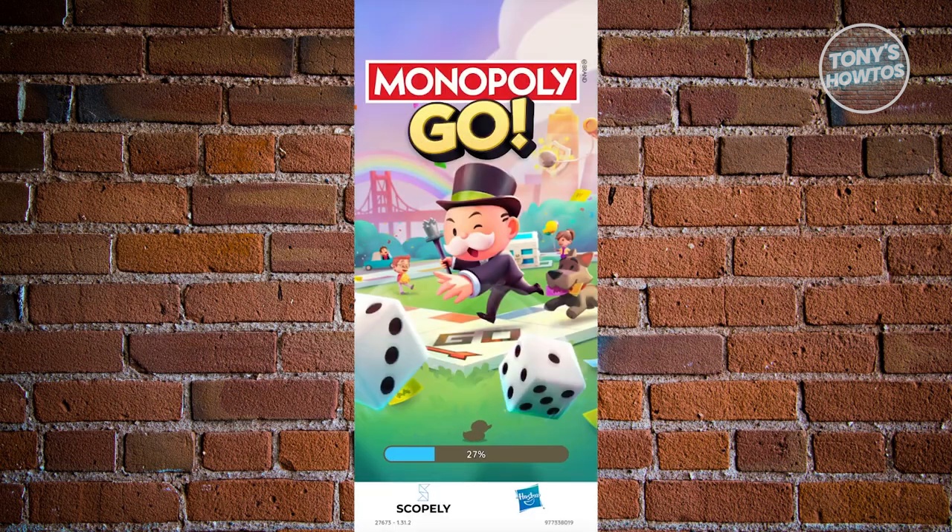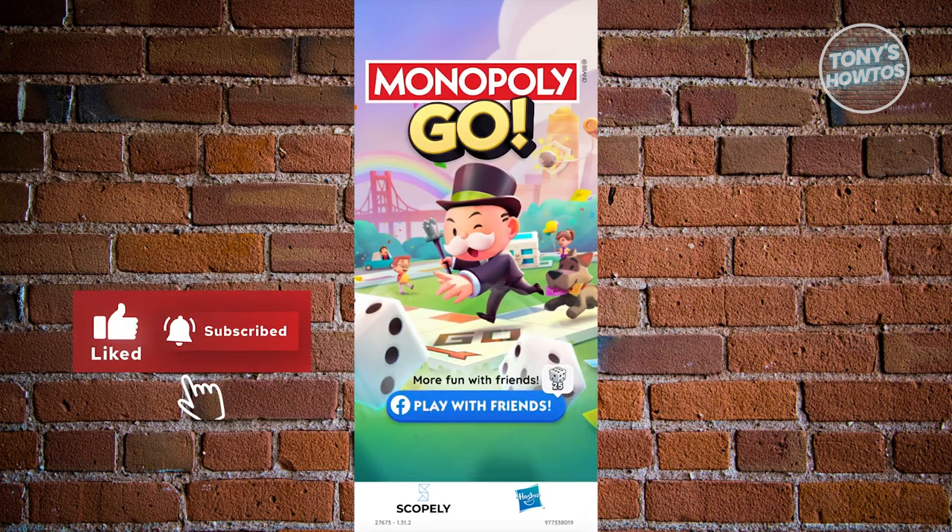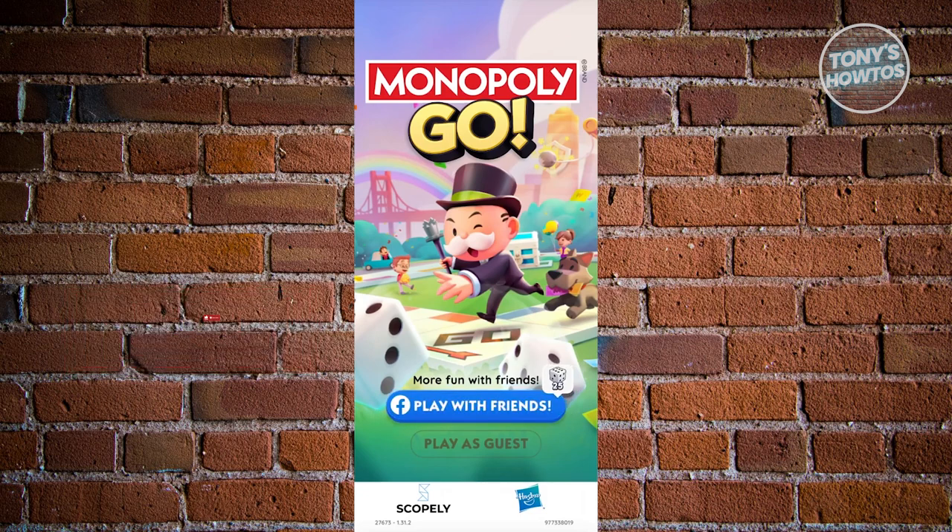You should now have the option to create your new Monopoly Go account. Click on agree, then click on play with friends using the Facebook account you recently created or logged into in the Facebook app. It will use the current Facebook session as a means of playing in Monopoly Go. If you don't want to do that, you can click on play as guest, start playing the game again, and enjoy it that way. This is the first method.